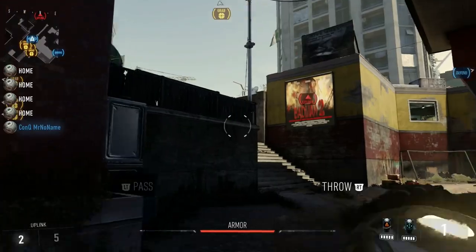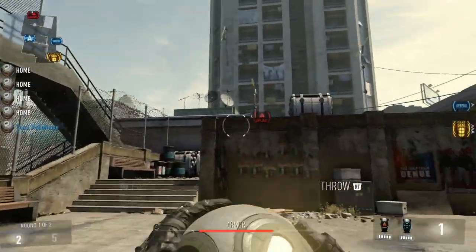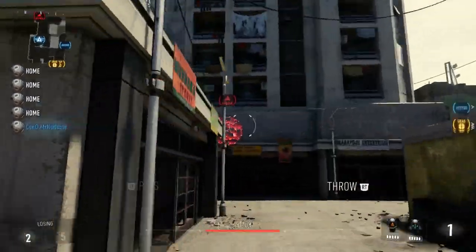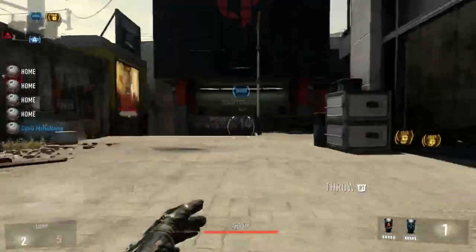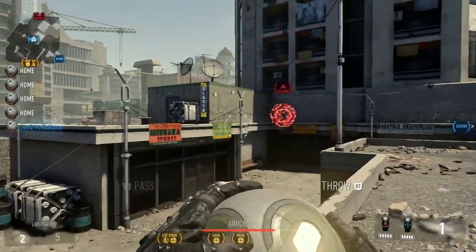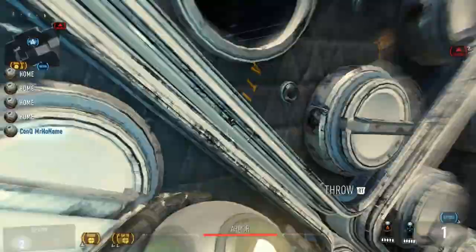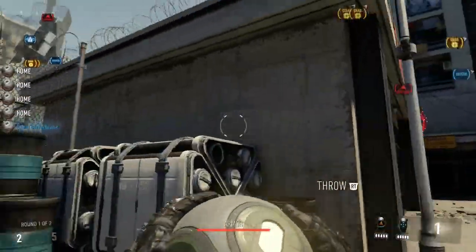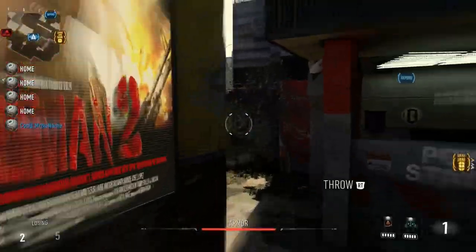Alright guys, one more thing over here I wanted to tell you about is this doorway here — you can actually jump once and throw the ball from here and make it bounce off the roof into the portal. One of my teammates is very good at it; I personally haven't really ever gotten it. I think it's a pretty risky throw — even my teammate that's practiced it a lot can't do it all the time. I think it's a lot safer to just go ahead and run it, get to the top of the stairs and throw it in, but I just wanted to point that out in case you guys wanted to try it.